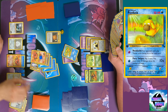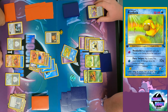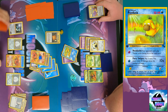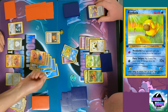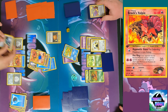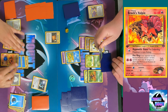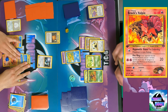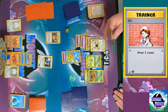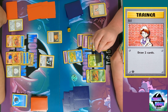I drew another Brock's Protection, which isn't helpful since you Headached me again. I attach to the Vulpix on the bench and attempt to retreat. In Wizards of the Coast era rules, you have to flip a coin if you're confused in order to try to retreat. If you fail the flip you still have to discard the energy and you don't retreat — but you can keep trying as many times as you have energy.